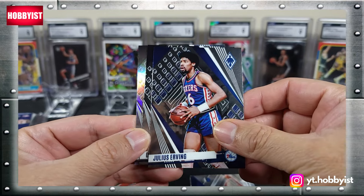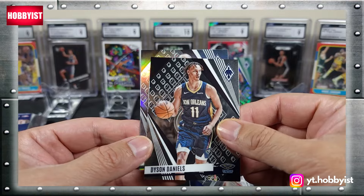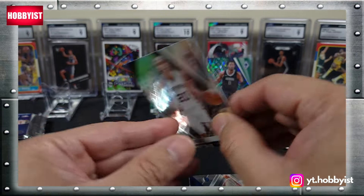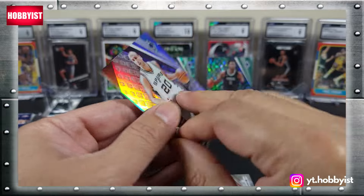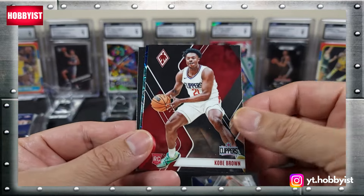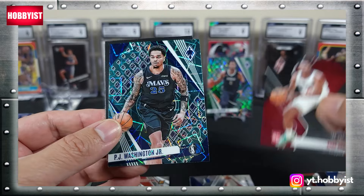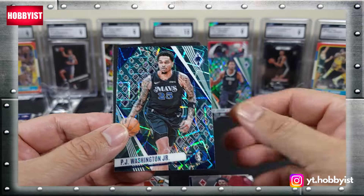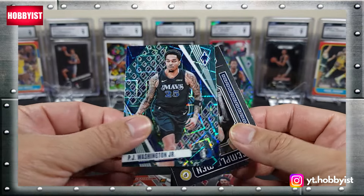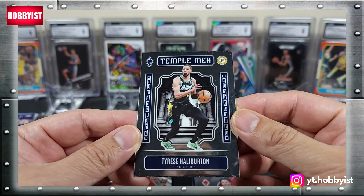Bam out of the pack, Julius Irving, and a Dyson Daniels followed by a Manu Ginobili. Josh Green, Kobe Brown base rookie, and PJ Washington Jr. on the Parallel, followed by a Tyrese Halliburton on the Temple Men.